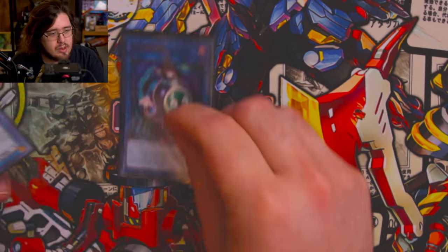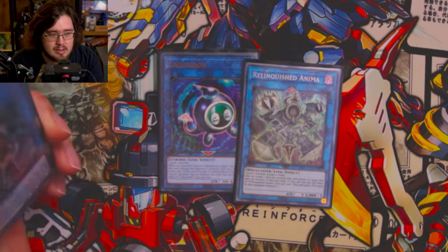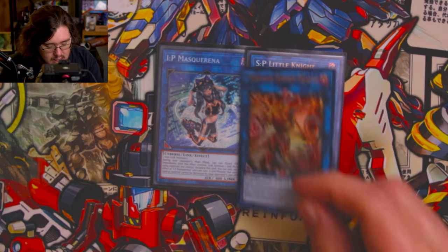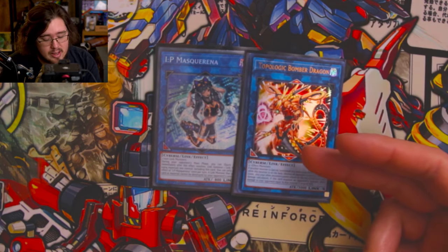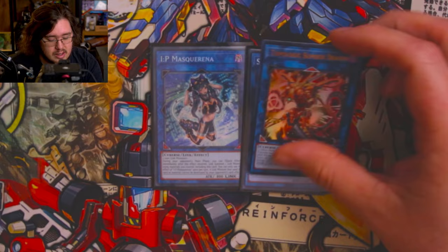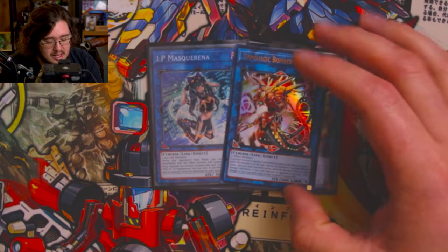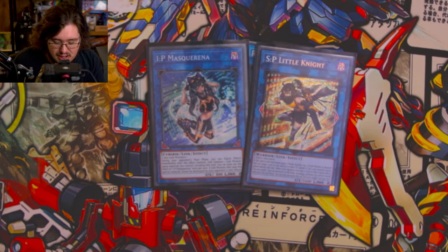For the extra deck: we've got the level one package — Link Haribo and Relinquished Anima, just mainstays. For link twos we have IP and SP. If you don't have the money for SP, I recommend Topologic Bomber Dragon — it's surprisingly good in this deck. You have a lot of ways to dodge around his effect and trigger it on your own to blow up your opponent's field during their turn. He's also a surprising crackback OTK tool, and he turns your Snake Eyes into disruptions.